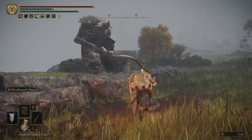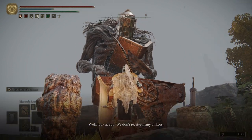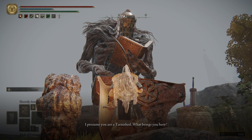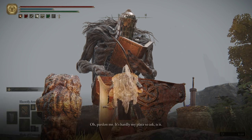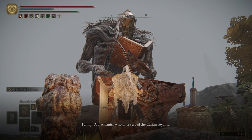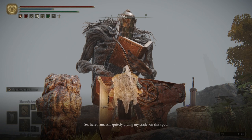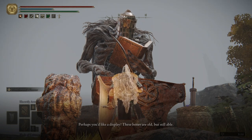Over here is EG. We're going to go talk to him for a bit. He says: 'Well, look at you. We don't receive many visitors. I presume you are Tarnished. What brings you here? Pardon me — it's hardly my place to ask. I am EG, a blacksmith who once served the Carrion Royals, an old codger who refuses to retire his rusty hammer. So here I am, still quietly plying my trade on this spot. Perhaps you'd like a display — these bones are old, but still able.'